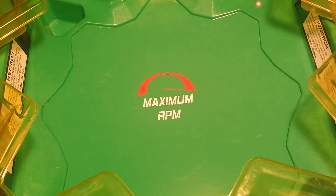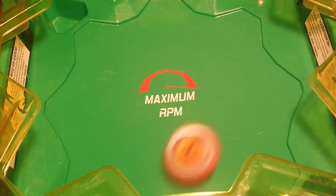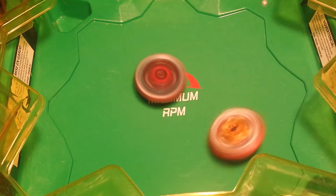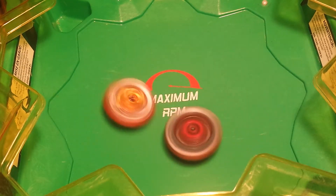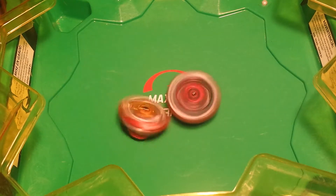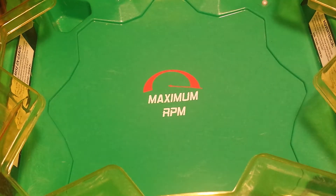Alright guys, this is the final battle. And here we go. They give them both full power launches. Look at the hits by Salamander — I think it actually switched to defense mode for the driver. Suwo is using his creative skills this time. Achilles takes it.